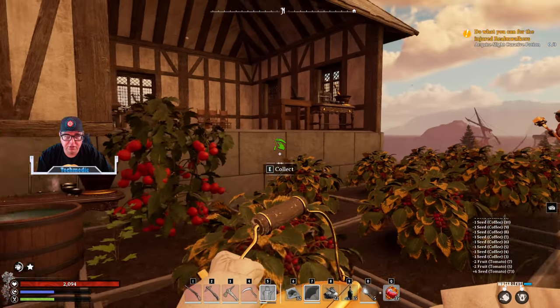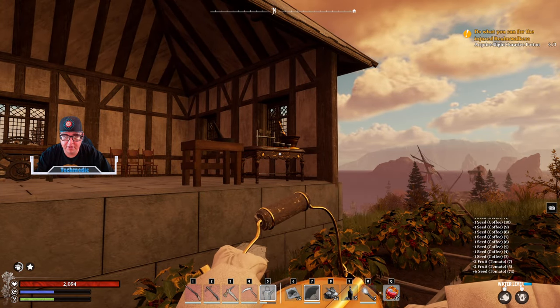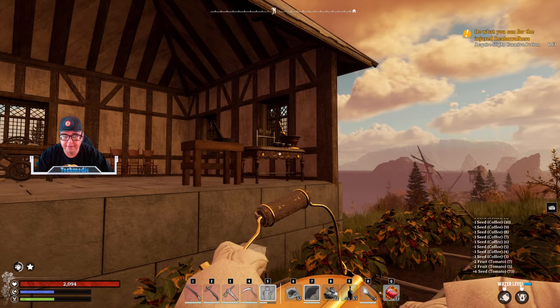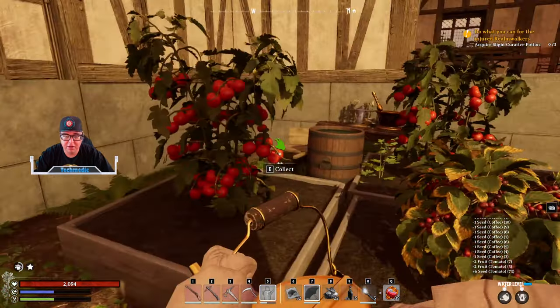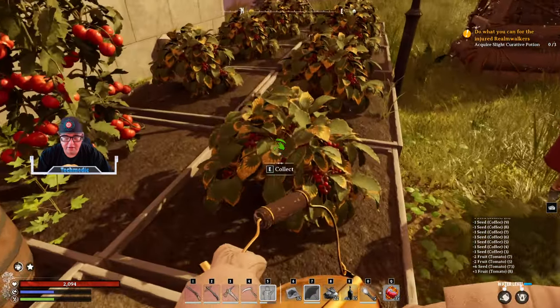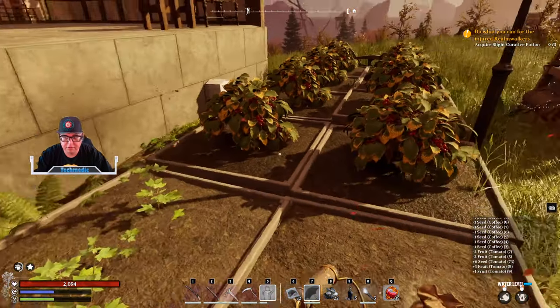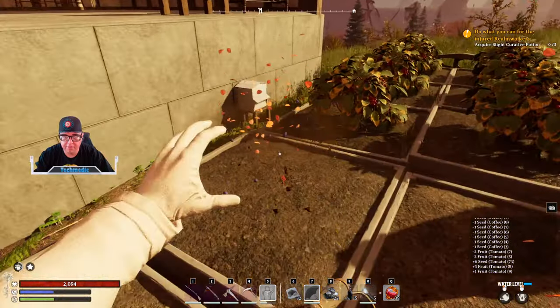One thing to note when you create seeds over here at the bench: the requirement is two of any plant that you put inside of it, and it's going to spit out six seeds. You can get a varying variety of fruits, vegetables, flowers, and wheat — between one and four from each plot.